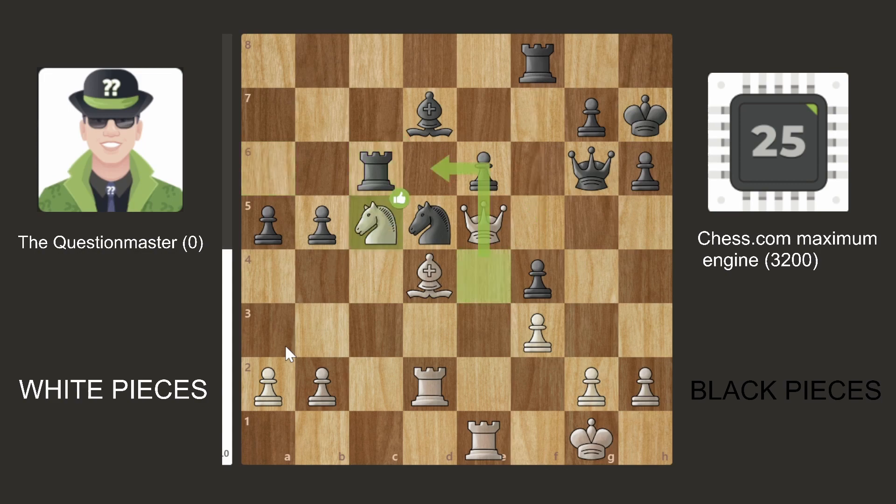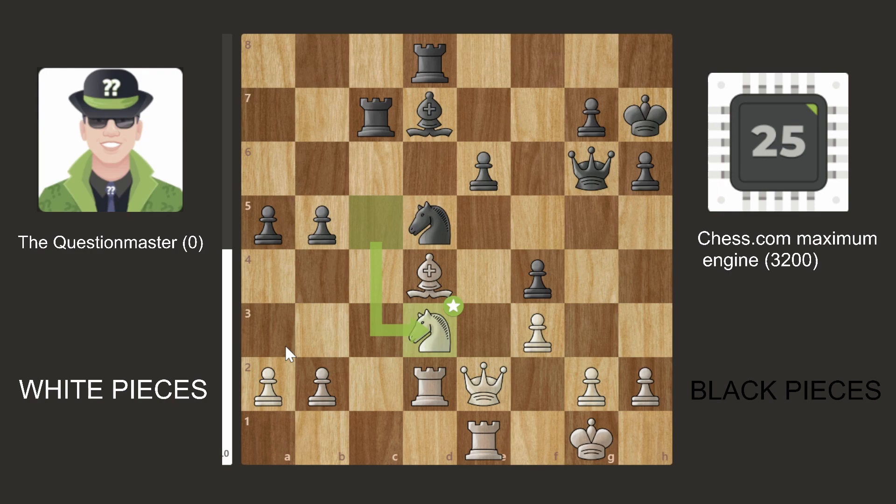Queen E7, offering the Queen trade. However, the Chess.com computer decided to go Queen G5, and the Question Master bot decided to take the Queen. Now the pawns are doubled, but we're just in a very slight advantage of 0.08.